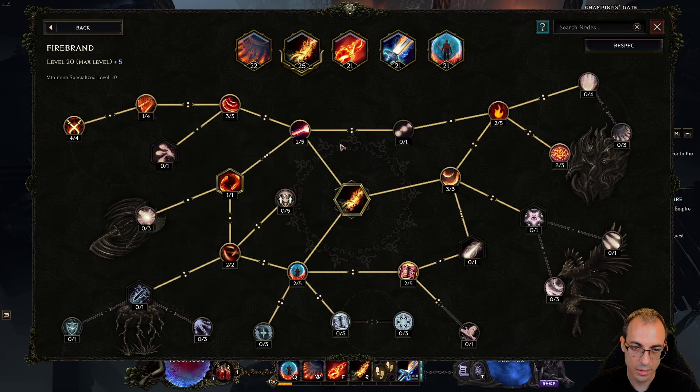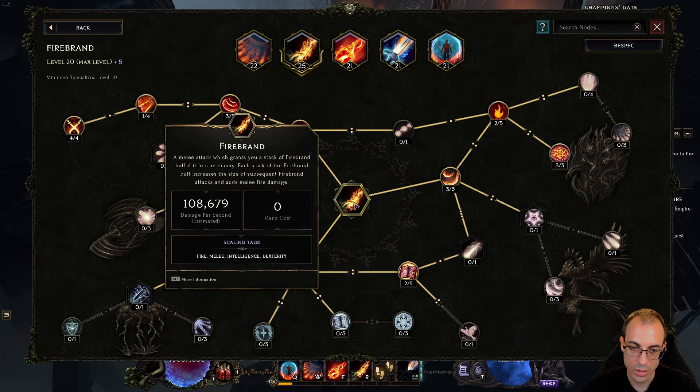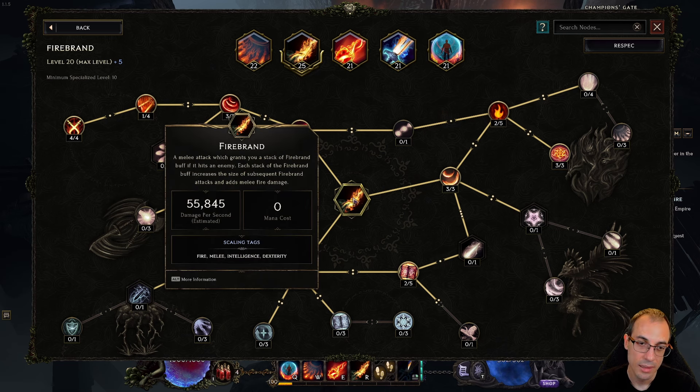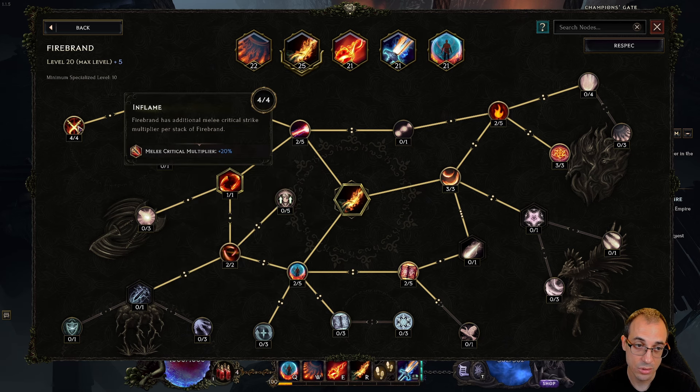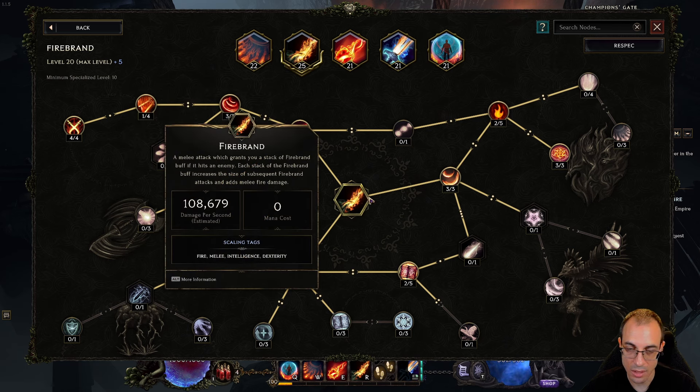When it comes to Firebrand — the next skill — I have plus 4 in it from the chest piece. Honestly, I don't think you need it. I was trying to get more DPS out of Firebrand than usual; you can see we have a number of 110k, and it would be even higher at six stacks. However, we just keep using up the stacks of Firebrand, so it doesn't synergize well — we don't really want to stay on high numbers of stacks. Scaling the DPS of Firebrand is anti-synergetic with this setup.